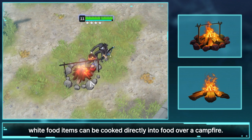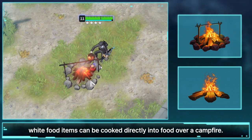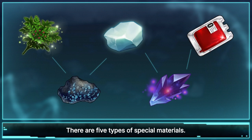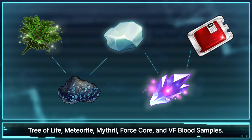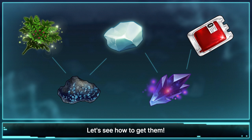By the way, white food items can be cooked directly into food over a campfire. After you're done crafting epic equipment, it's time to craft legendary equipment. There are five types of special materials: Tree of Life, Meteorite, Mithril, Force Core, and VF blood samples. Let's see how to get them.